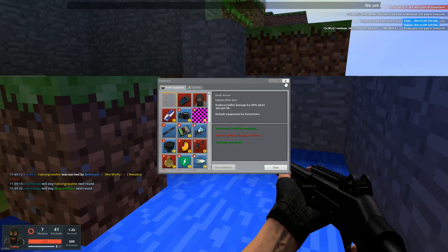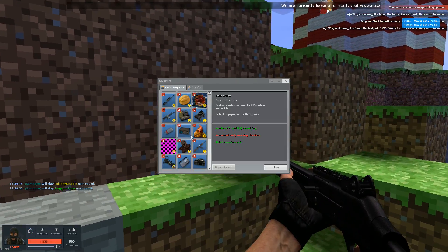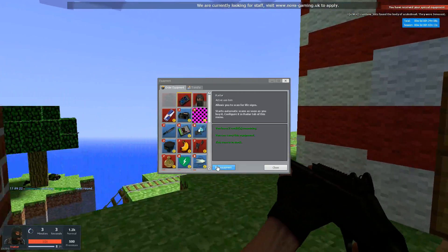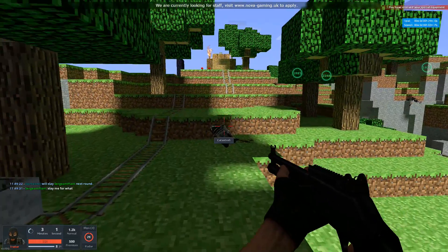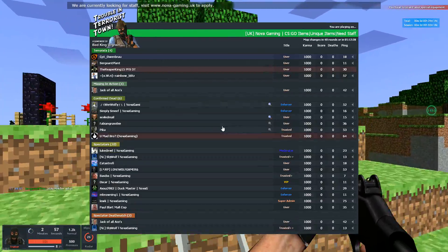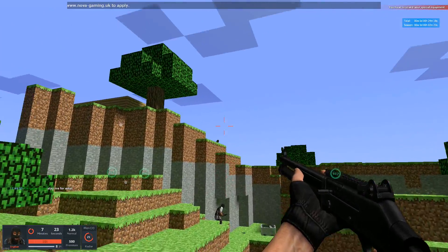And also, I'm getting armor first of all. I've got two extra credits, so I can buy whatever I want. I'm going to get this. See how easy it is to be quite powerful as a traitor?